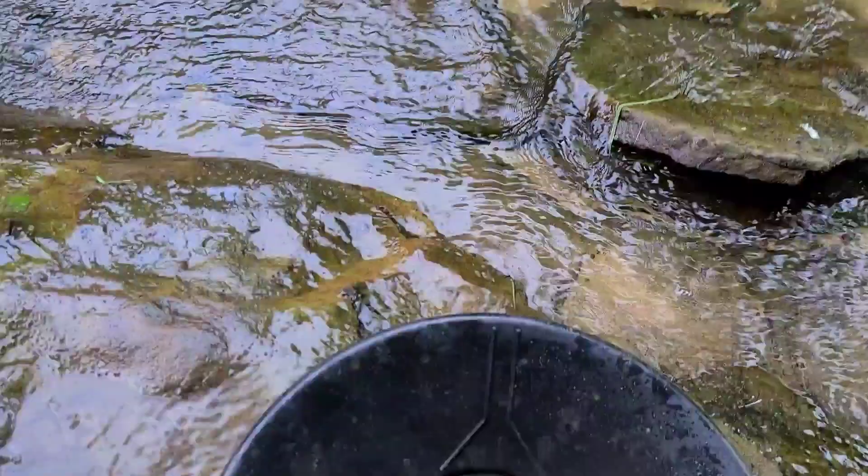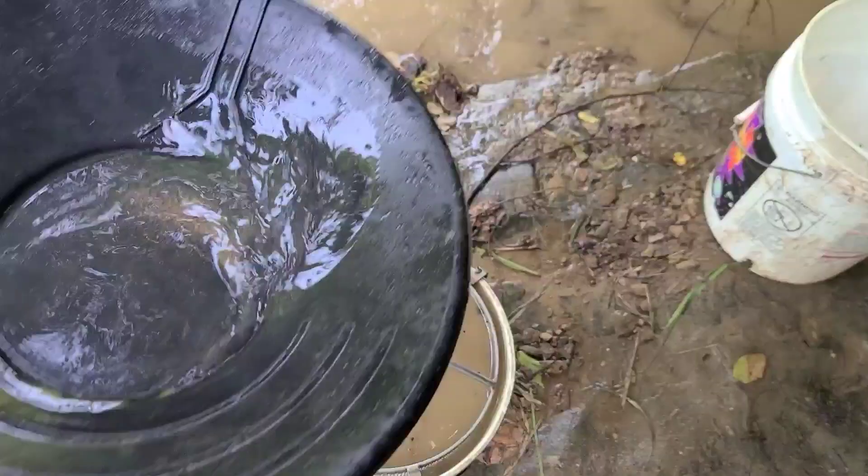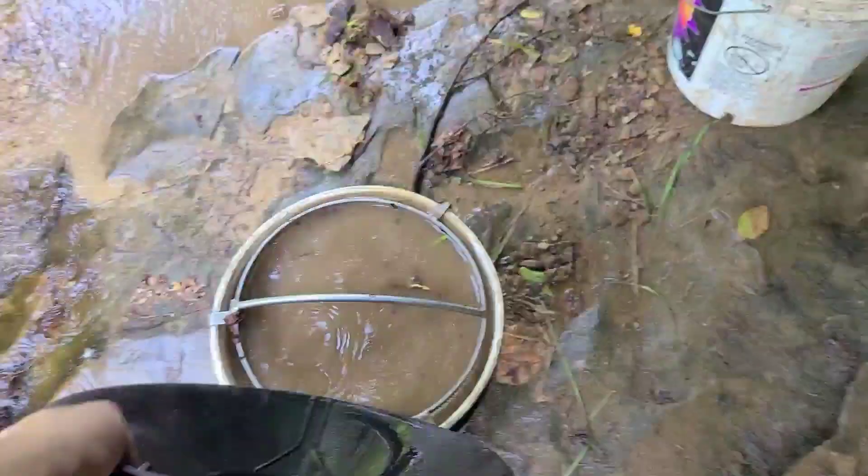Alright guys, I did a test pan since I brought the pan with me. Just one little test pan and you can see it - should be in the center of your screen. I did find one little piece - there it is, that little tiny yellow thing right on that scratched plastic, looks like a little triangle. That's a little piece from just one test pan. I got two little specks out of it, so that's okay. At least we know we got two little specks.